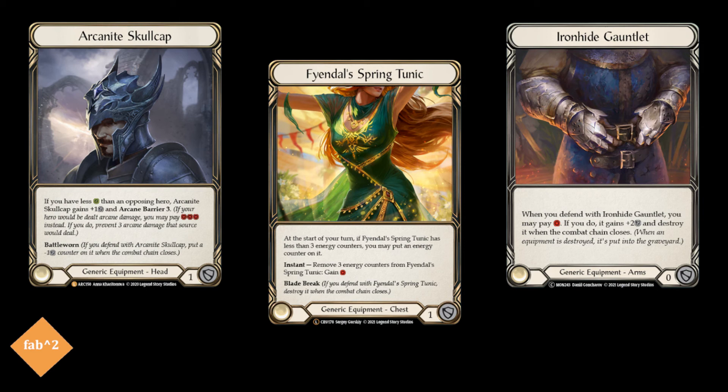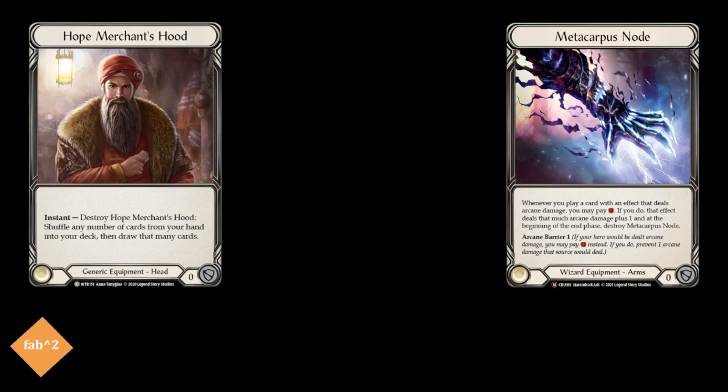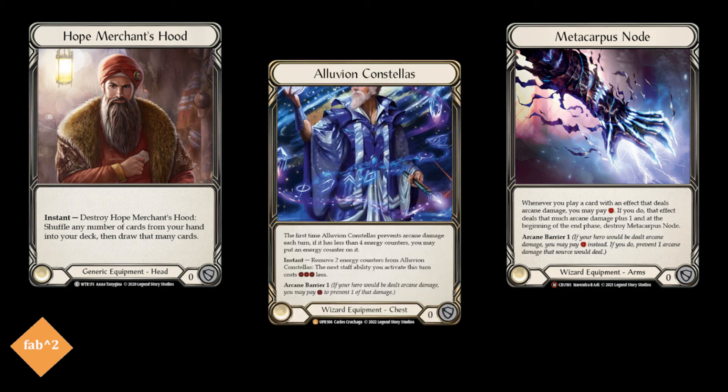Finally, for the legs, we run the wizard all-star Stormstriders. While we do not necessarily use them for a major combo like how Kano usually runs them, if your opponent is at around 6 life or less, you can definitely use the Stormstriders to defeat an opponent who's overextending their turn by playing an instant speed red arcane damage spell from hand. For the sideboard against other wizards, we bring in the Hope Merchant's Hood and the Metacarpus Node, along with a new wizard chess piece, Illuvian Constellus, which can turn our opponent's arcane damage into resources for a Waning Moon — an important piece against other wizards and Runeblades as well.